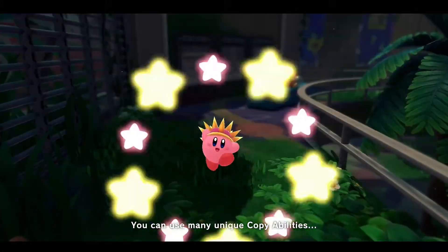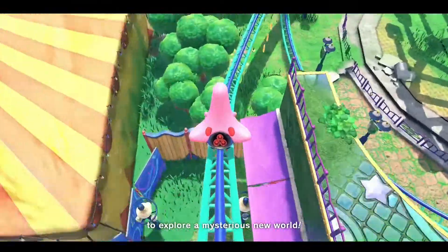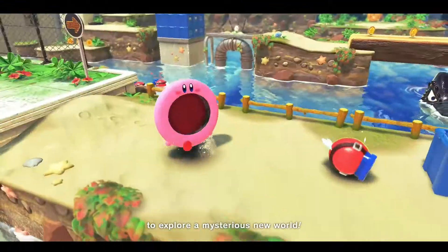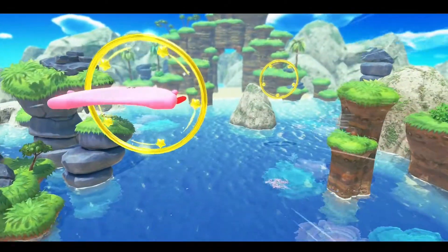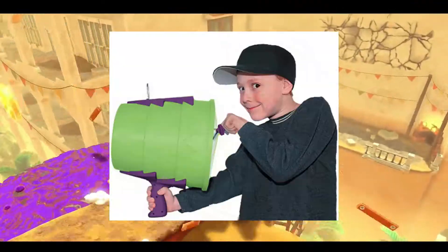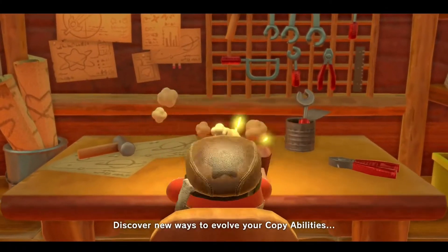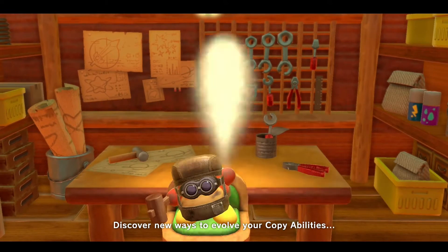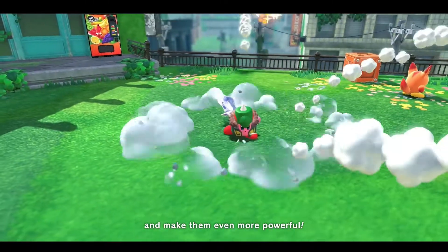The end of the demo showed a montage with more stages and copy abilities, as well as a handful of new mouthful mode abilities. One that I thought was really cool was the Air Zooka ability — I doubt that's the official name, but it reminded me of those Air Zooka toys from back in the day. The montage also showed that it would be possible to upgrade copy abilities to increase their effectiveness and give them secondary abilities, which I believe is a first for the franchise.